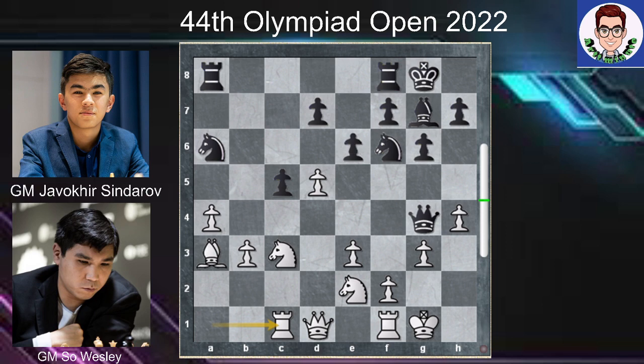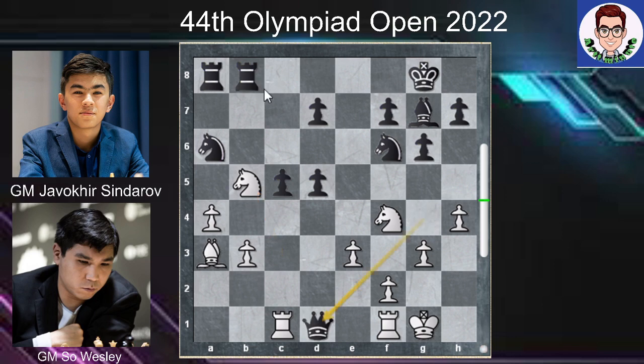Rc1. The rook was pinned, so he moved it away. E6, D5, Nf4 — discovered attack to queen. Rfb8, Nb5 blocking. Queen takes queen, Rfxd1, d6, protecting c5.